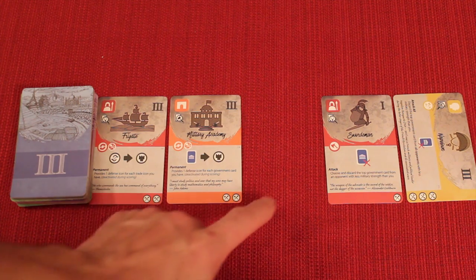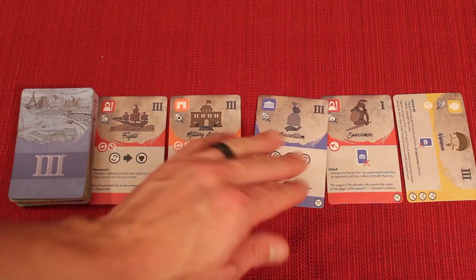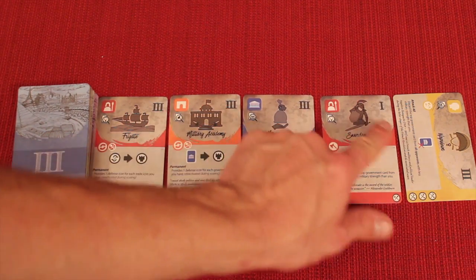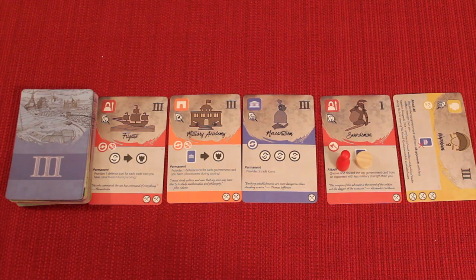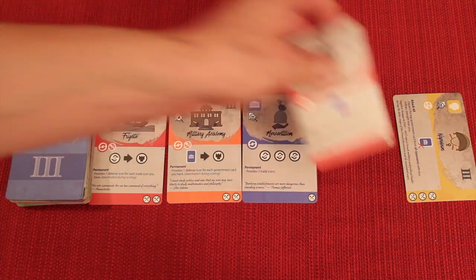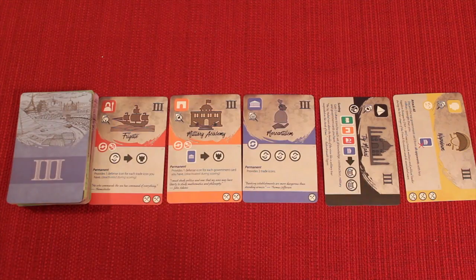In the cleanup phase, first refill any open slots in the market from the civilization deck. Then check if any market cards are two ages earlier than the current age — for example, an age one card while in age three. If a player has invested in it, do nothing. If not, that card is discarded out of the game and replaced from the deck. Then check if the game should end; otherwise, move to the next player.